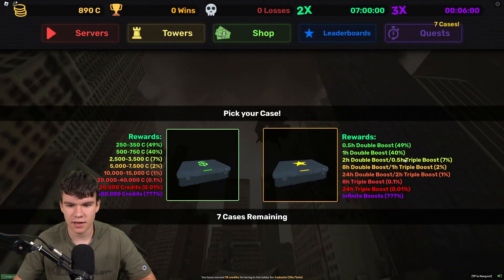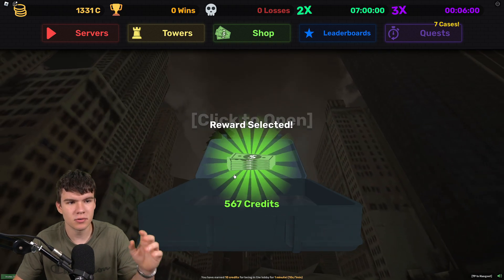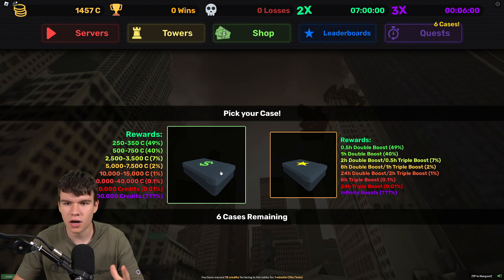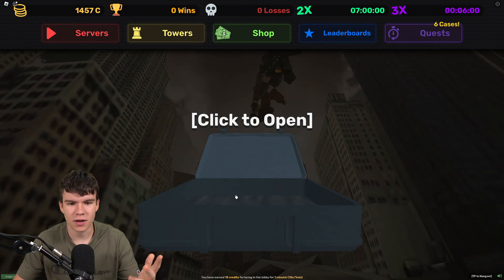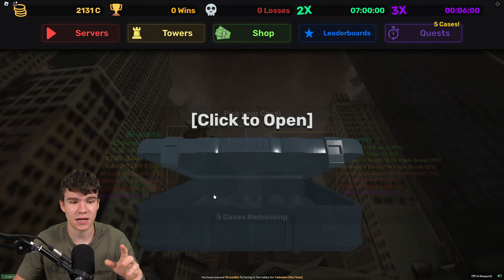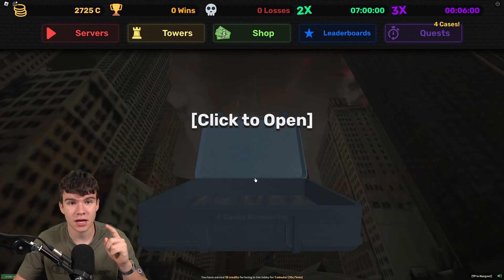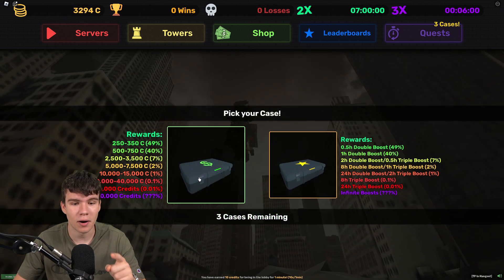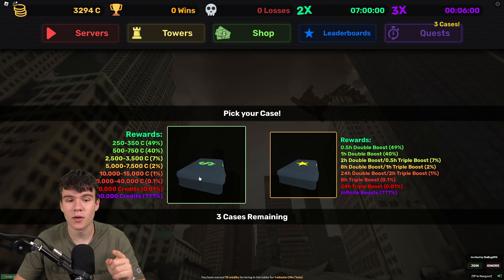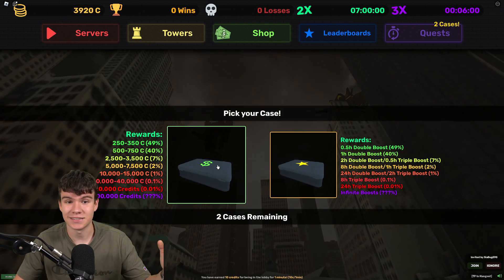We have some cases over here — these ones give me boosts and these ones give me rewards in coins. I'm going to open up all these cases. I actually don't know how I got them, maybe from quests. We're not really getting too many credits. But last time when we were redeeming the newest codes in the game, we got so many credits — it was absolutely crazy. This time I've got even more new overpowered codes to show you guys, so don't go anywhere.